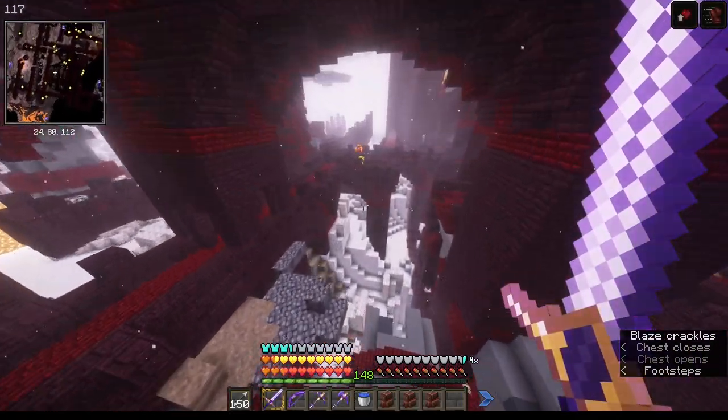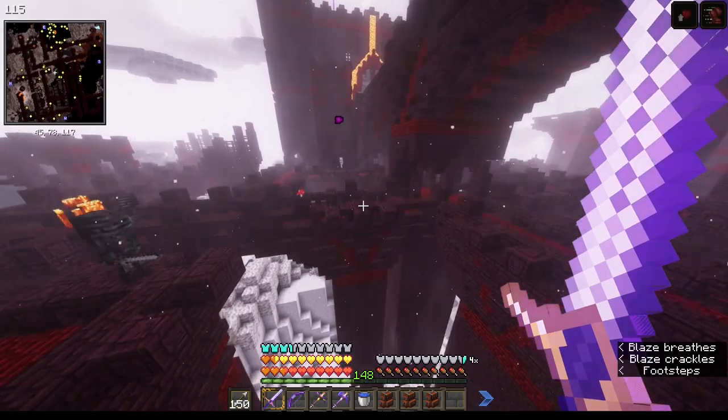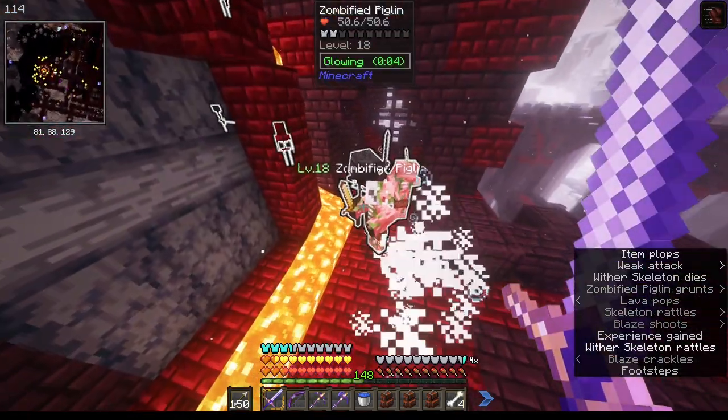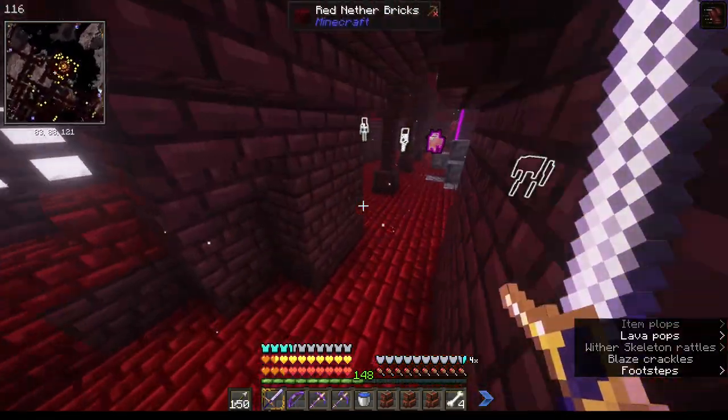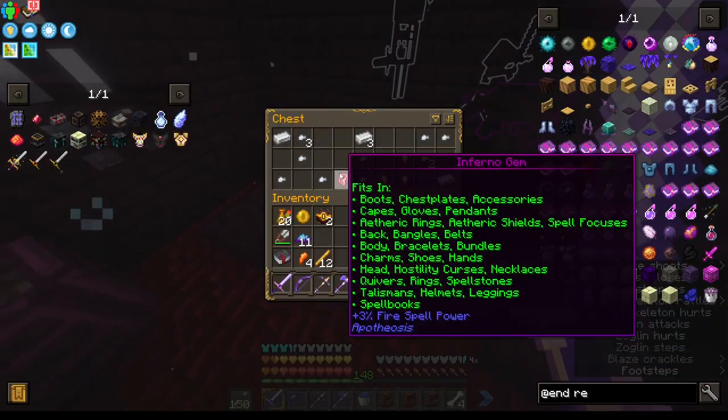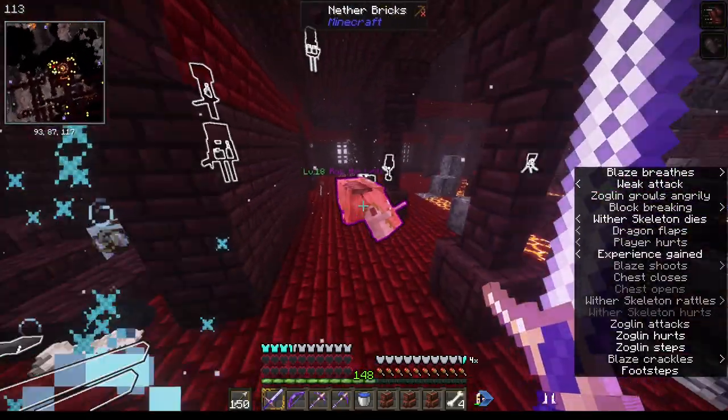I'd rather rob the darkness, thank you very much. What else is in here — wither skeletons. They're kind of boring, I already have plenty of their skulls. Found a ferno gem.